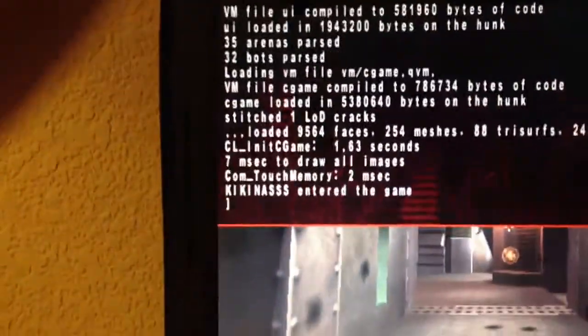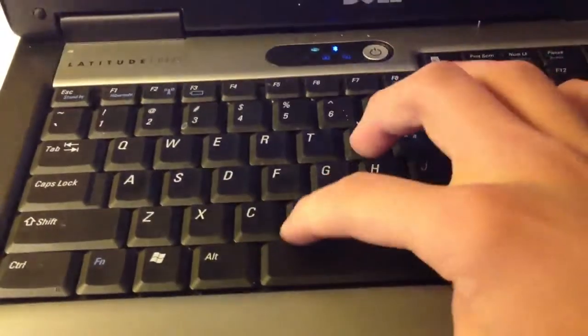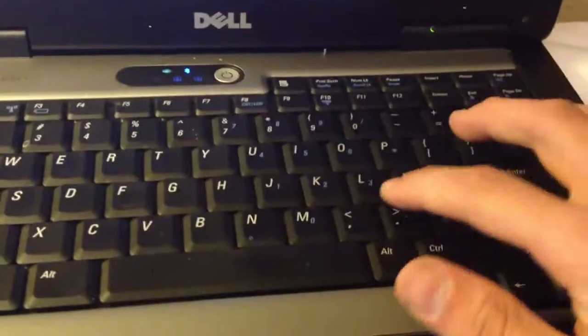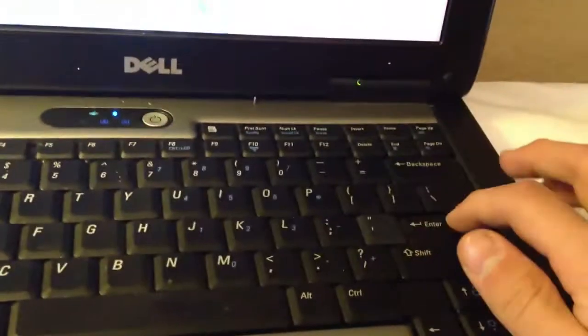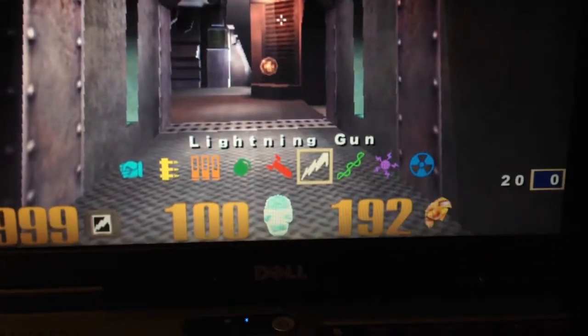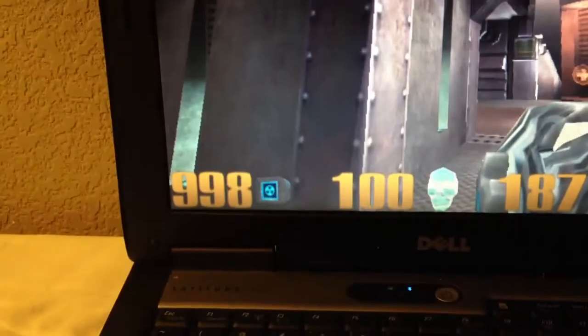Click the same one, this thing will go down. Push this first, then click, then type in: give space all, enter. And then you'll have every gun in the game, even the BFG, all at 999.